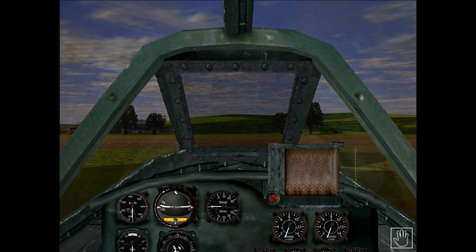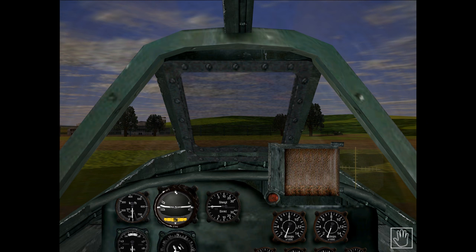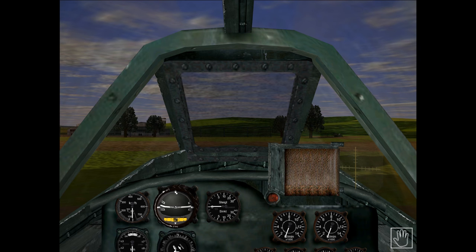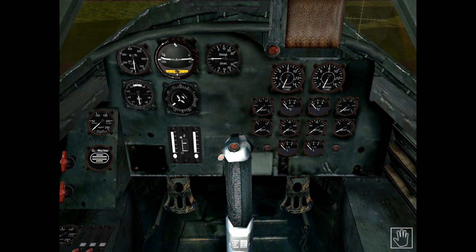Next we'll have a good look over the instrument panel. The instrument panel is split vertically into two main functions. I'll show that more clearly by holding Ctrl and tapping P, which allows me to use the hat switch on my joystick to move the view down so we can see the entire panel. On the left we have the flight instruments, and on the right we have all the engine and fuel instruments.